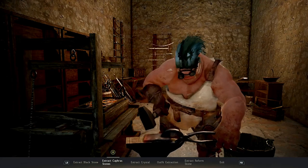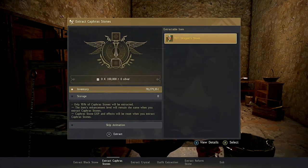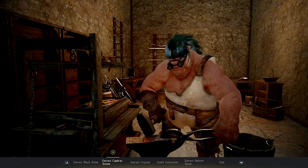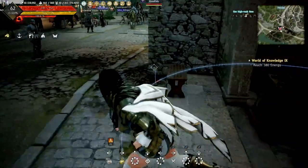Now we can go over to the Blacksmith, go to Extraction, and extract kafra stones. As you can see, my TET Oregons is up there now. I'm going to select it — I get 22 kafras from just one failed attempt. It won't get rid of your armor; it'll just extract the kafras from the failed attempt. I'm going to go ahead and do it again to see how much we get.